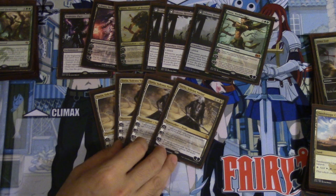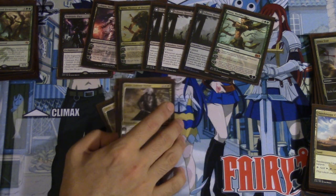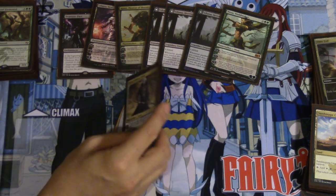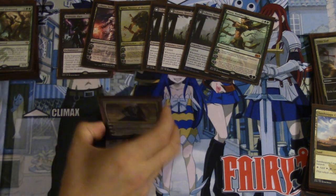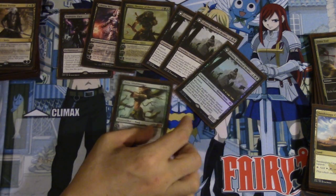Sorin is very easy — his life gain is extremely relevant in my meta, and the 2/2 flying vampire creature is also extremely relevant. This card is definitely good enough to see play and stand it for a very long time. I feel like after rotation he's only going to get better — the card is insane.